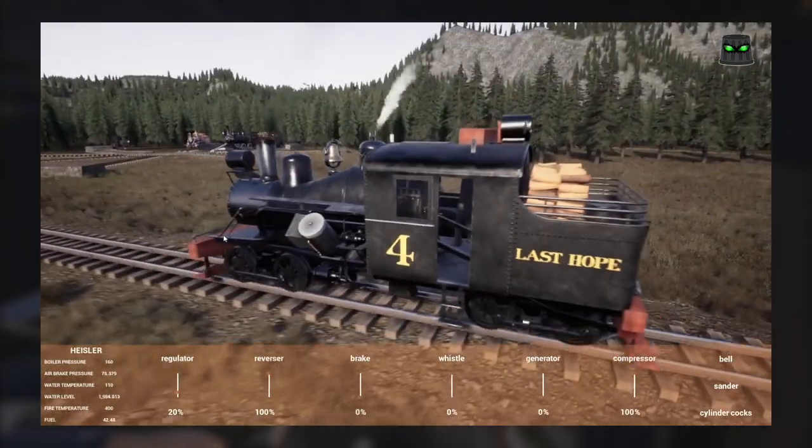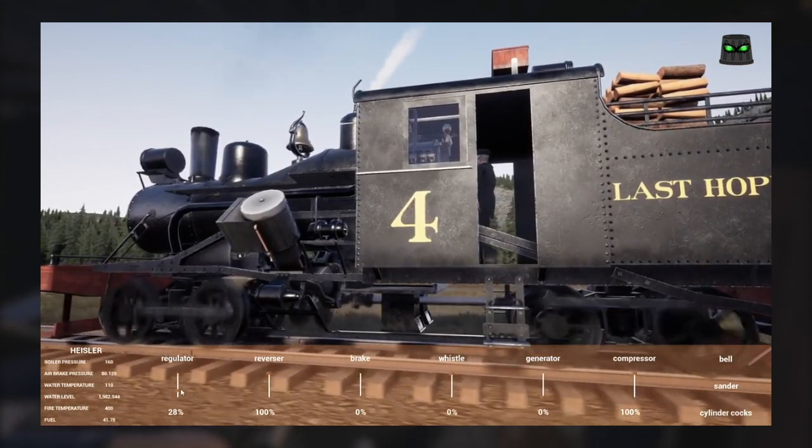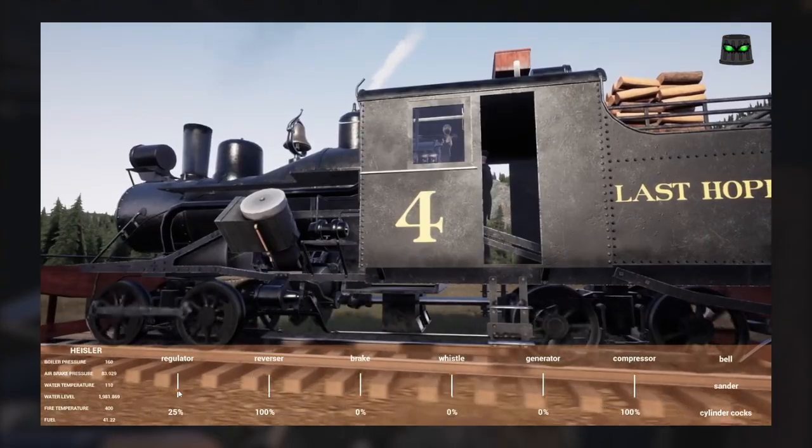What's just happened is he's bought the most powerful locomotive in the game, opened the regulator valve which sends steam to the cylinders, and he's found that anything but opening it just to crack will make the wheels spin madly.